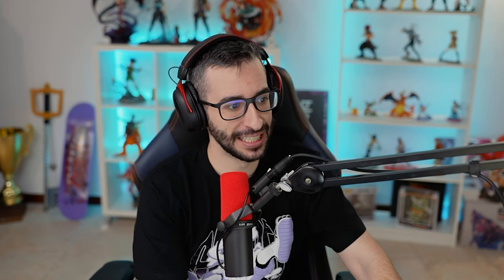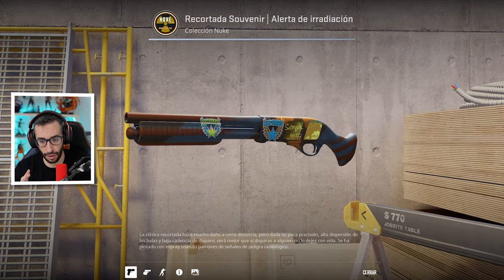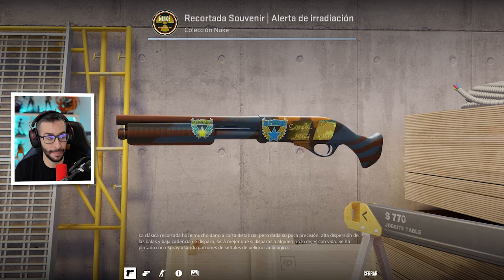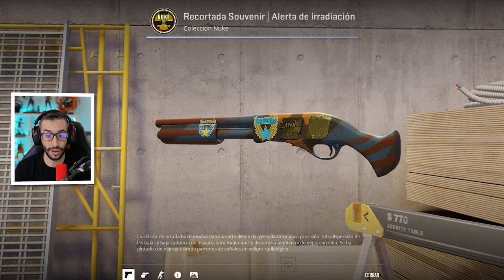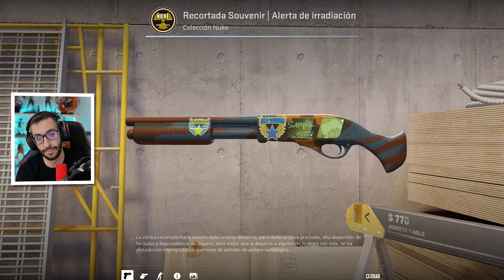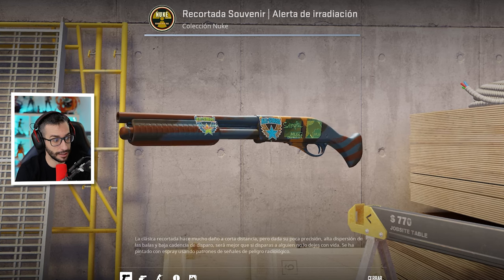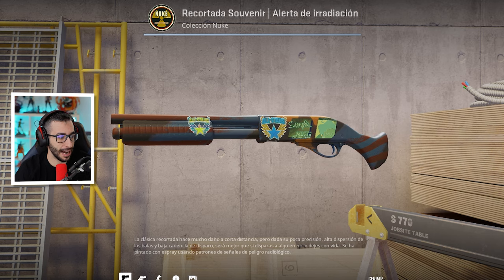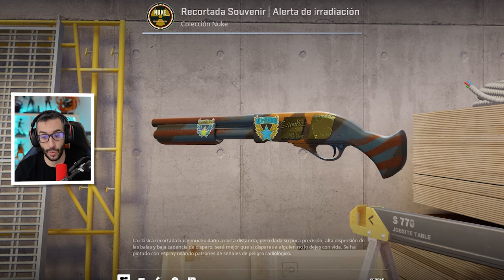Ahora vamos con una recortada que tiene una historia muy peculiar: la Irradiated Alert con las pegatinas MLG Columbus 2016, tanto la Orange como la Blue, y la firma de Simple. ¿Por qué esta skin es peculiar? Porque tiene el menor float de toda su colección y además tiene la pegatina de Simple. La combinación es absurda. El precio base son 25 pavos; precio real, no se sabe. Te puede tocar en la caja MLG Columbus 2016 Nuke de 140 pavos cada una.